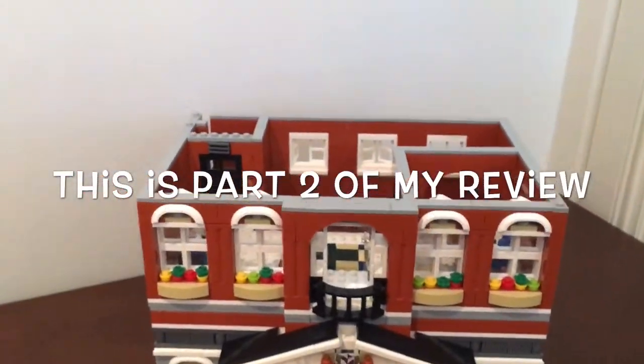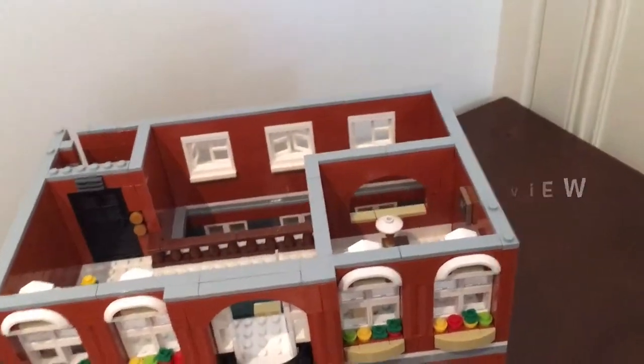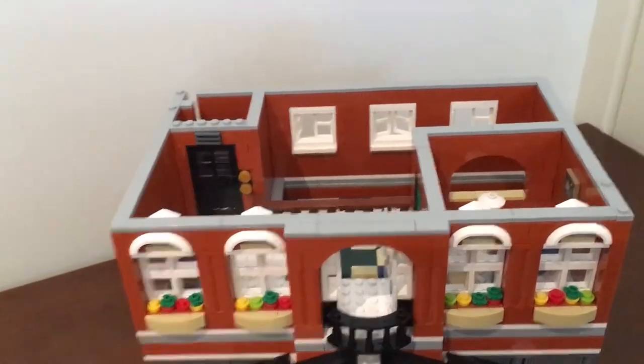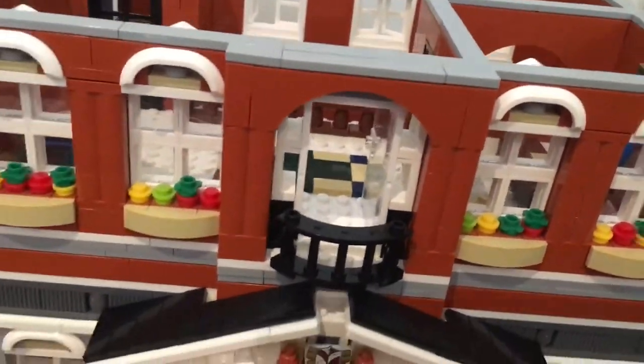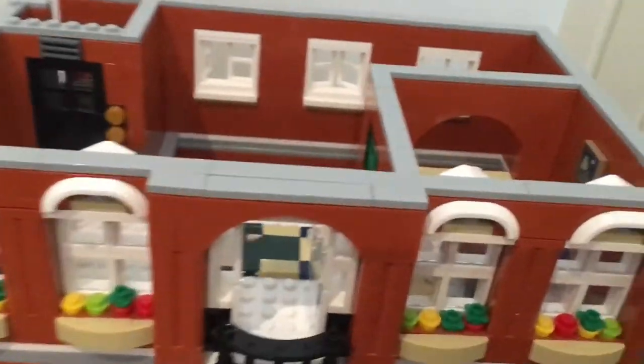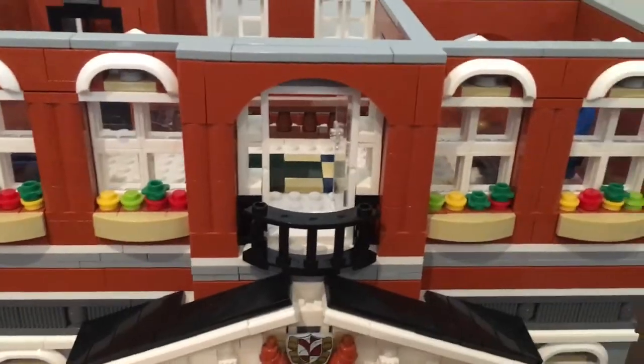Here we have the second story — the mayor's office. This works well with the exterior part because the mayor can come out here to address people.